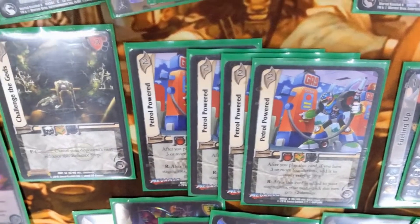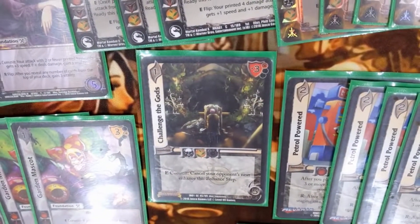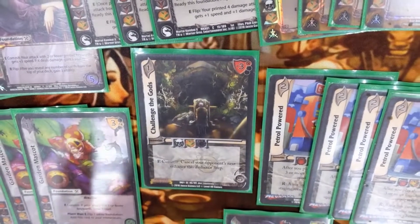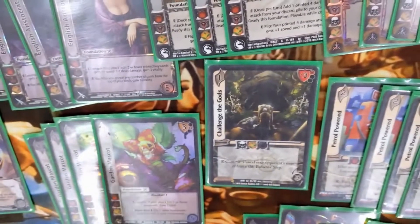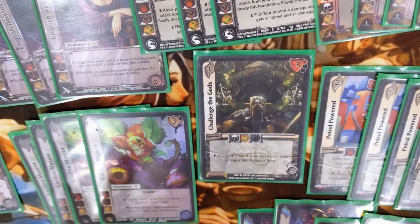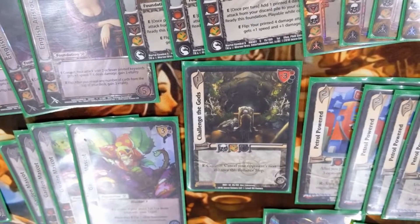We have a few new additions — Challenge the Gods, which says eat commit, cancel your opponent's next hand. It's kind of like making them walk into it. With our mascot it's mostly for Plant Bear and Sun Gacha — it usually draws — but other than that it's for building momentum. You're just trying to make it speedy and hit them hard.